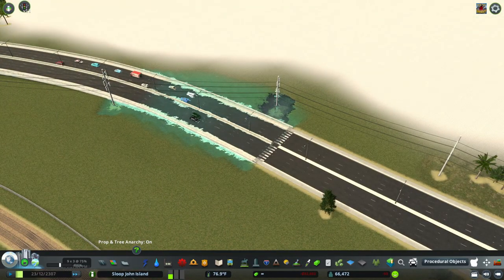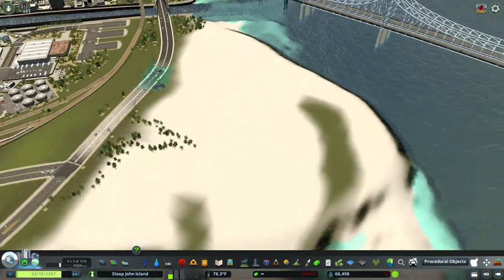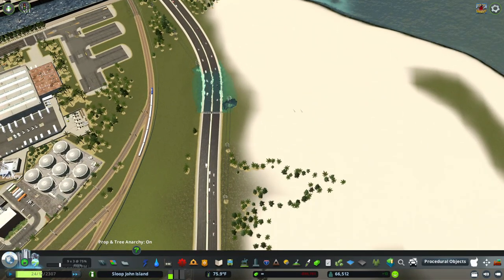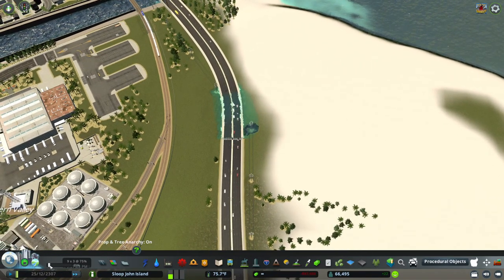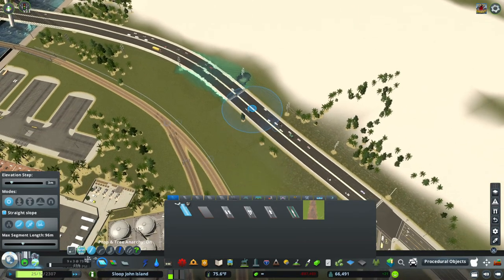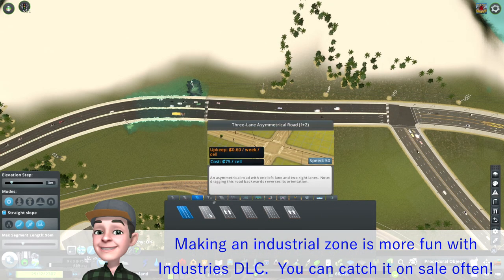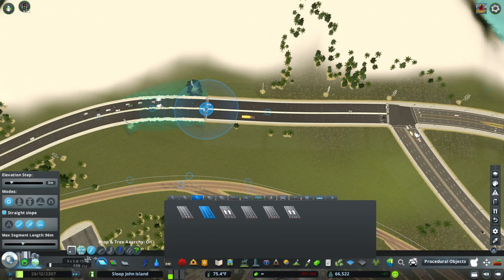There seems to be a bit of a jam on the hank expressway today. What we want to do here is come off here and we're actually going to prep this for some industrial spacing. I'll slow this back down just a tad. We're going to come off here for an industrial zone. I think what I'm going to do is actually make a four-way stop here — we're going to just use this road here and I want to just come off right here.